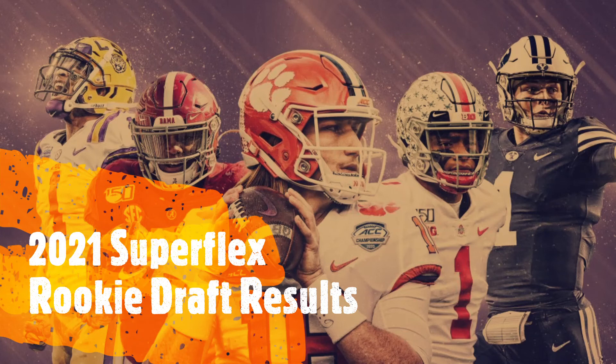Pick 2.11 — Kenneth Gainwell of the Philadelphia Eagles. They still have Miles Sanders, and possibly Boston Scott. I'm not sure how much Gainwell will play — he was only a fifth-round selection, so I think this is a pretty high reach for a late-round pick. But maybe this person knows something I don't.